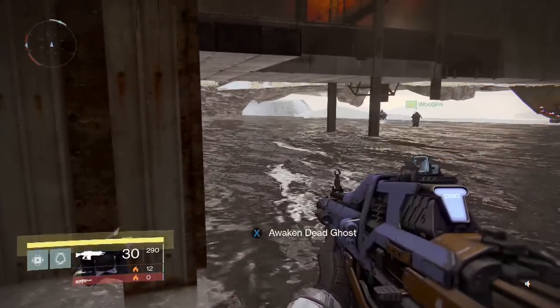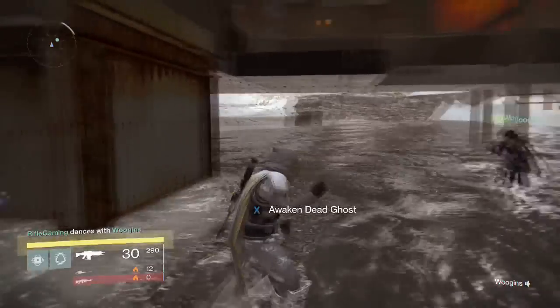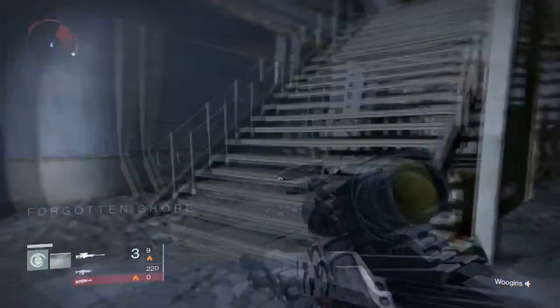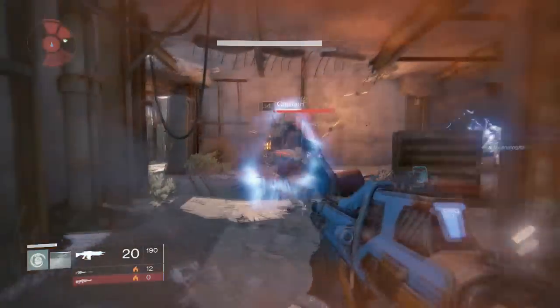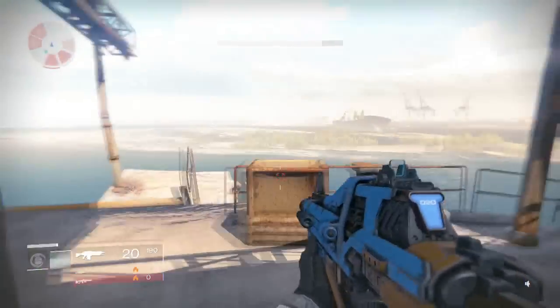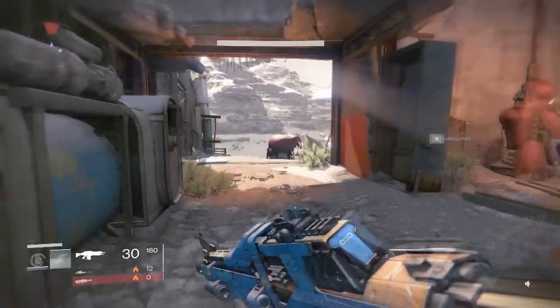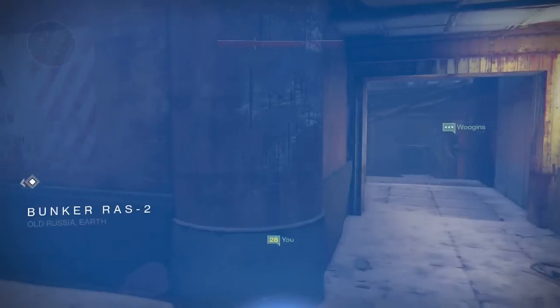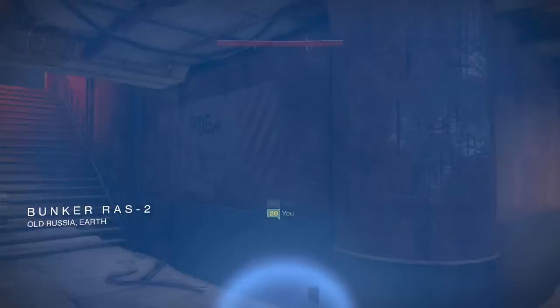Once you get to this other side, you want to head over toward this area — there will be a dead ghost here that you can revive. How you actually get to this dead ghost normally is at the Forgotten Shore, one of the ships you can enter inside and it'll lead you down toward it. Be careful at this next part of the glitch, because if you're not careful enough, you can glitch right back inside the map. So be careful not to jump inside the walls toward the actual level.